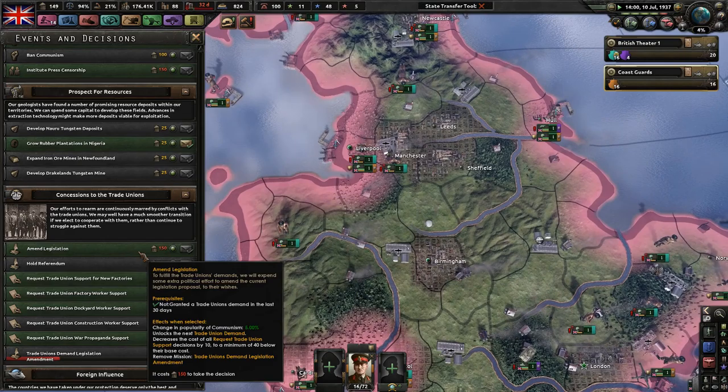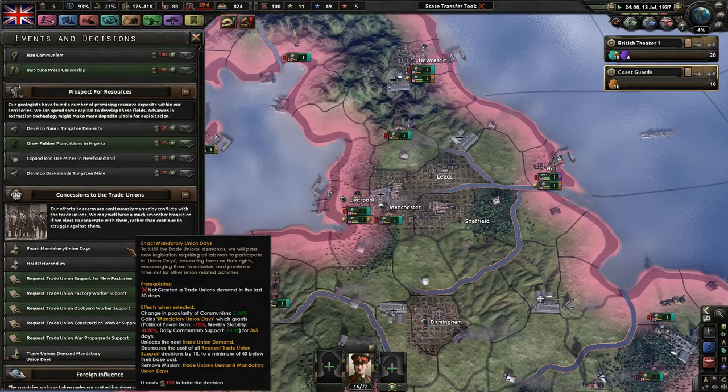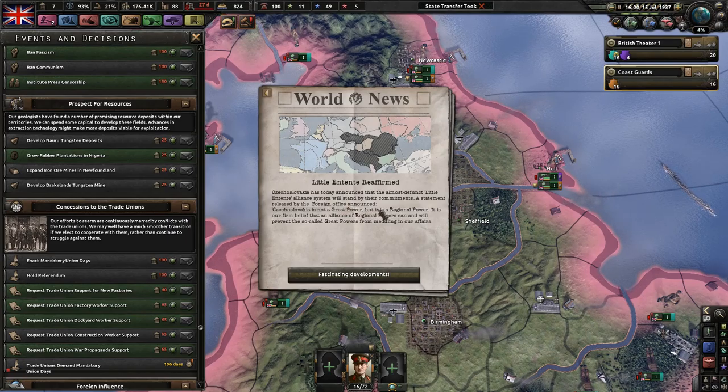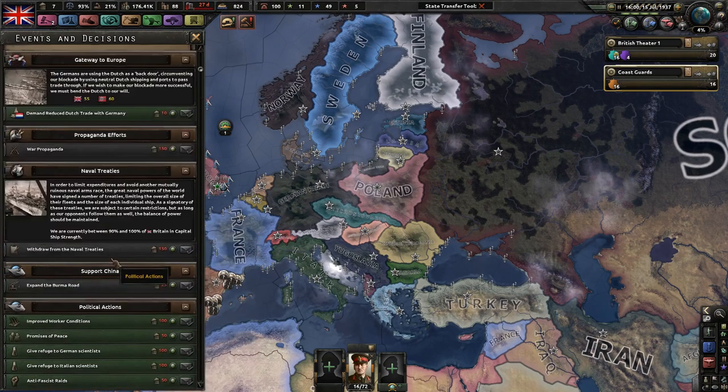Let's do that — men the legislation. We want to become communists as fast as possible. Now we are 36% towards communists. Enact mandatory union days — so we'll get a little bit more percentage of communist support. We will lose 15% political power, lose weekly stability by 0.2, but we'll get daily communist support by 0.02 for an entire year. Fascinating. So let's keep time going on as I watch my oil.